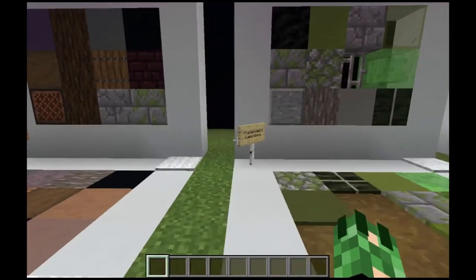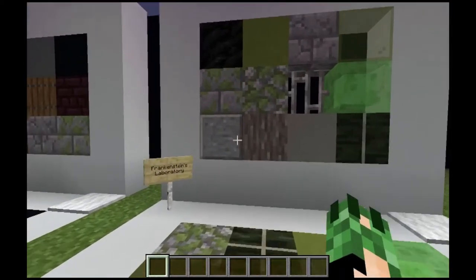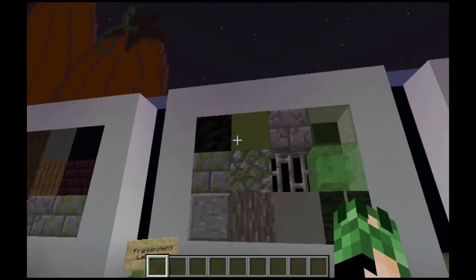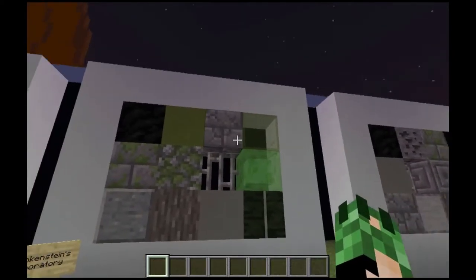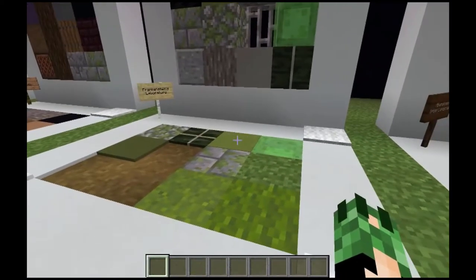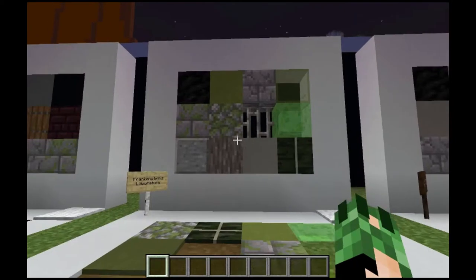Next we have Frankenstein's Lab. You've got your grays for your sterile scientific environment, and then some unnatural green kind of seeping in and around. Those don't seem like they should be there, but here we are. And then for the ground cover, more greens — this might not be in the lab but maybe outside the lab. Greens, browns, and grays are kind of your best bet for any sort of evil scientist player.